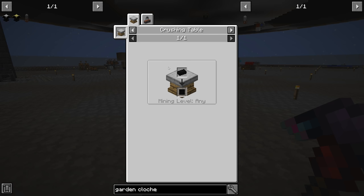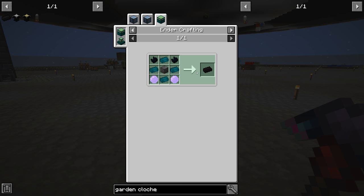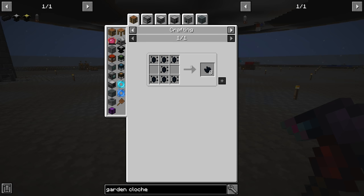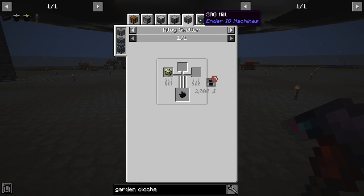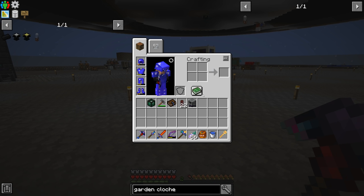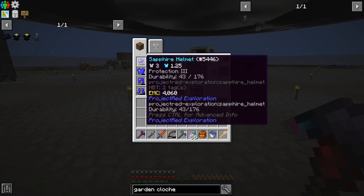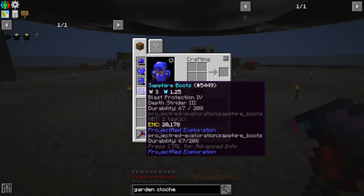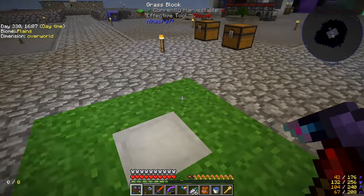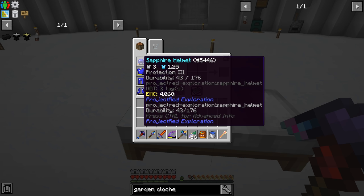To get the advanced crafting table we need a double compressed crafting table - that's nine compressed crafting tables, essentially 81 crafting tables times two. These crafting components require ender biotite, which is an End-only item, so maybe the next step is to go to the End and kill the Ender Dragon.